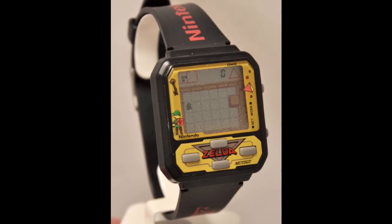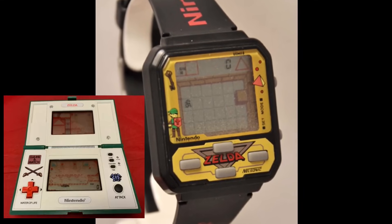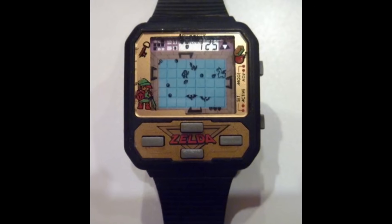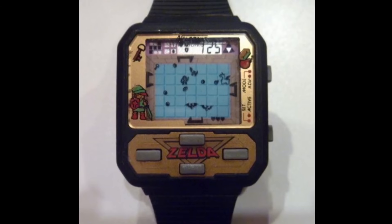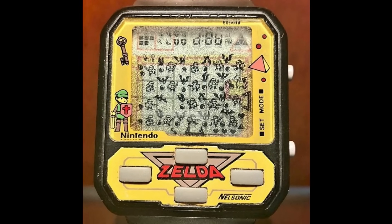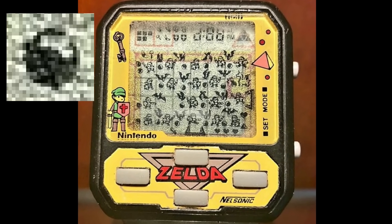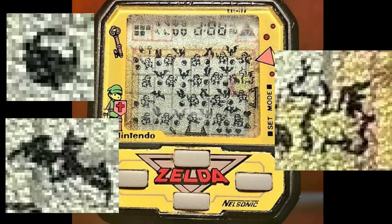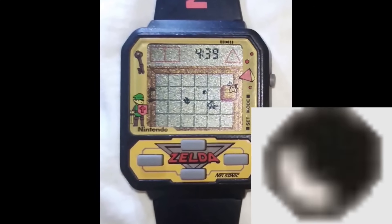Next up, we have an even more scaled-down game — The Legend of Zelda Game Watch, not to be confused with the Zelda Game & Watch, released in 1989 by Nell Sonic. In this game, you take control of Link in a top-down perspective similar to Zelda 1, and kill enemies in rooms until you collect all pieces of the Triforce. This game boasts a whopping total of three enemies: the Iron Ball, the Keese bat, and a dragon boss. For my pick, I had to go with the Iron Ball as being the weirdest, due to how obscure it is — it's literally represented by a pixel.